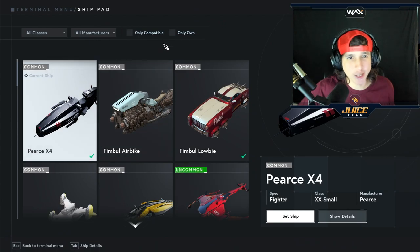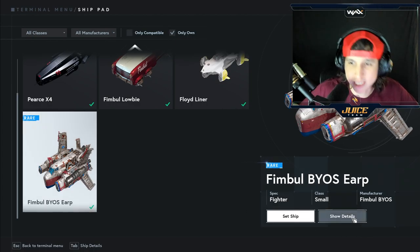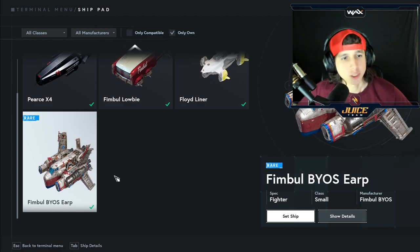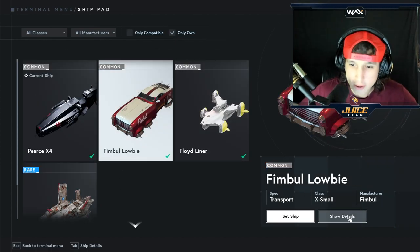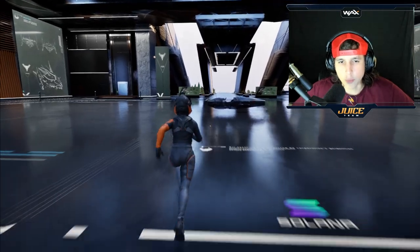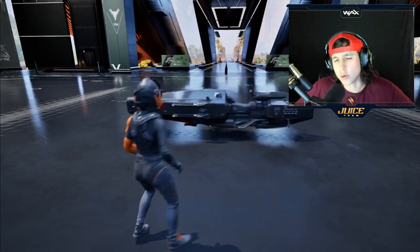Now that I bought a few spaceships, let's actually load them in. We've got the Pierce X4, the Fimbul Low Buy, and the Fimbul BYOS. You can actually see the details and read through each one. Every single one of these spaceships is going to do something different within this whole metaverse — some carry fuel, some carry resources, some are transportation, maybe even taxis. Let's load them in. This one is a small single-passenger spaceship, there's not a lot you can do with it, but it's only five bucks.